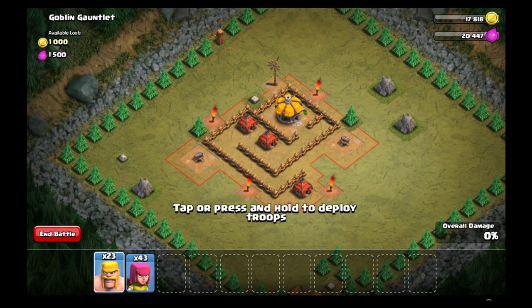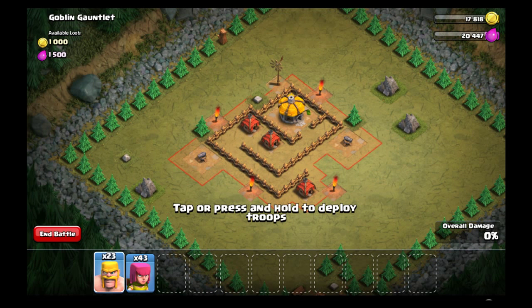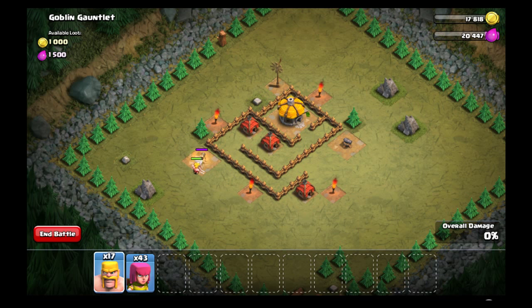In this mission there are only 2 cannons and those 2 cannons are the only defensive units in this base. So I take some barbarians and archers — I want to put 5 or 6 barbarians beside each of these cannons and we are good to go.